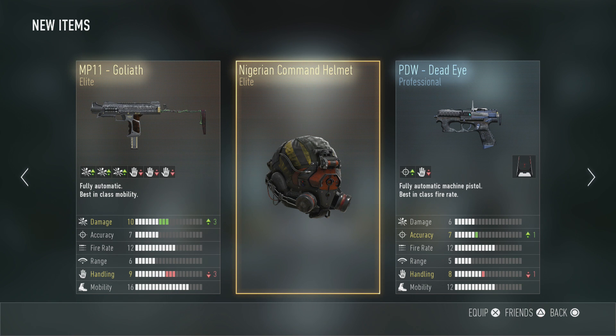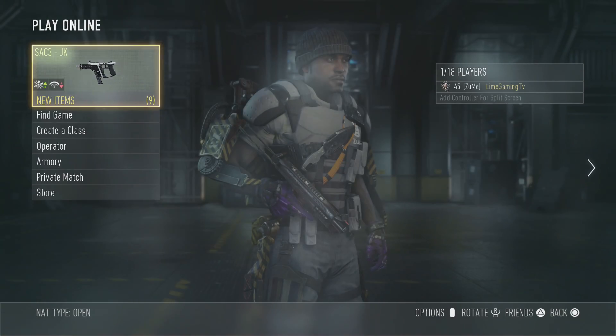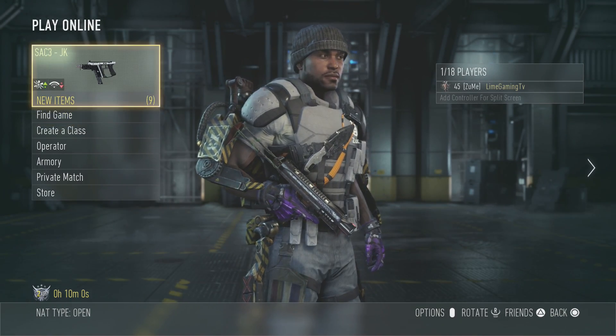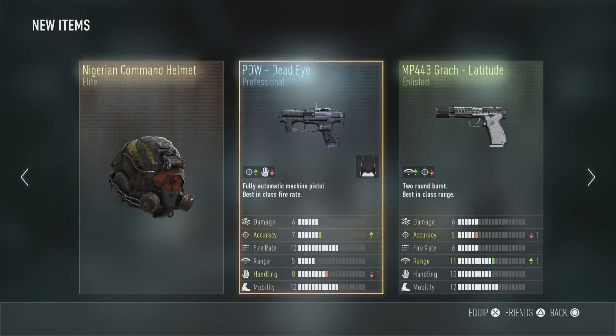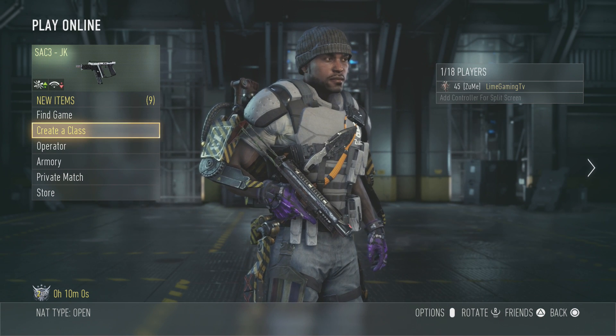I got the Nigerian command helmet — it's all right but not something I'd wear, so it's going to sit in the pile. I also got a PDW Dead Eye professional — the damage increased but the handling went down one, and it comes with a free red dot sight I didn't even have to work for, which is awesome. That's a quick summary of everything I got. I absolutely love supply drops and I'm really looking forward to using that care package and double XP next round.